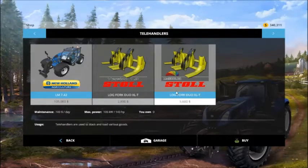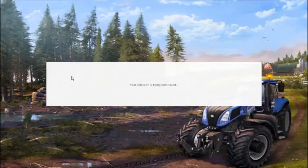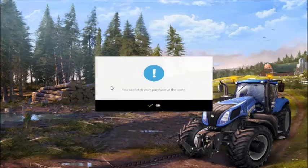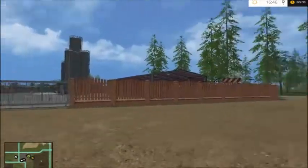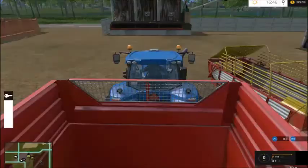Here we go - these are what I wanted in here. I'm going to buy that. I know I bought a couple things I didn't really need, but we're doing alright. That mammoth for front-end loaders - I think that'll work.